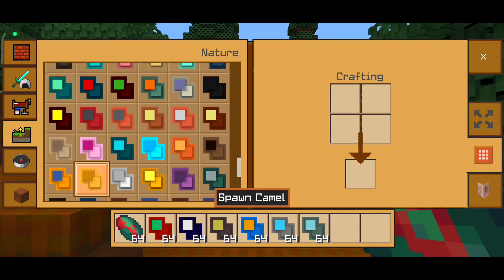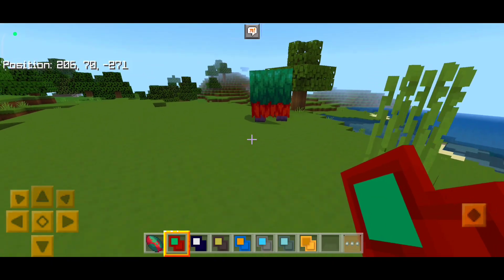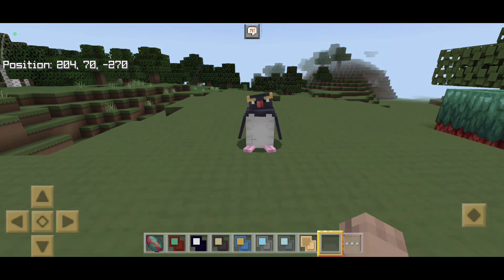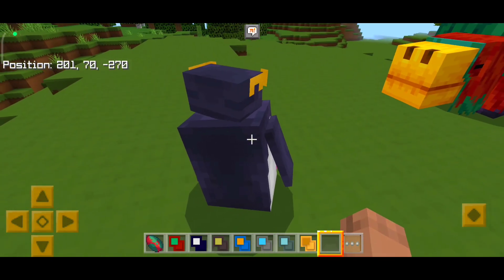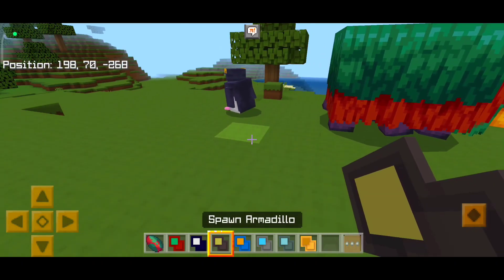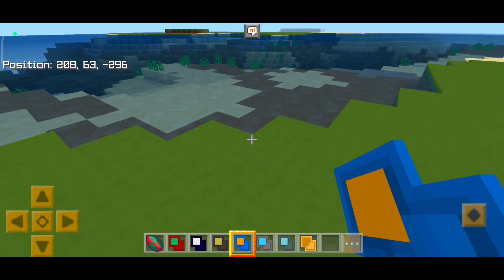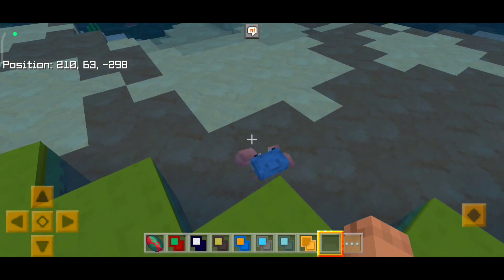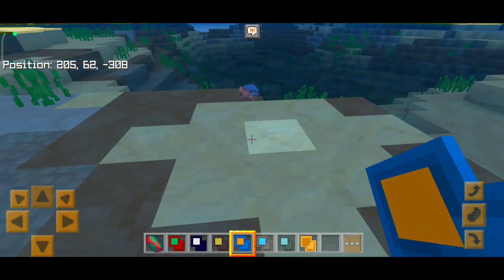I'm pretty impressed. Let's see how they work. First we have the sniffer, which we already know what it does. Then there's this penguin — I don't know what it does but it looks kind of cute. Then there's the armadillo — wow, this guy's pretty small. Never mind, let's spawn some crabs. I guess they like water — they are going straight to the ocean.